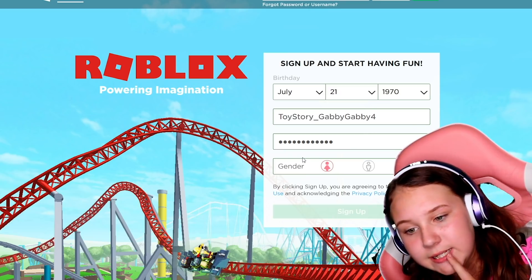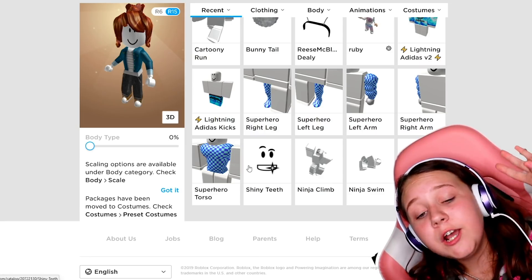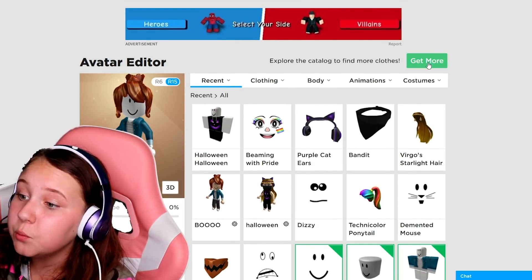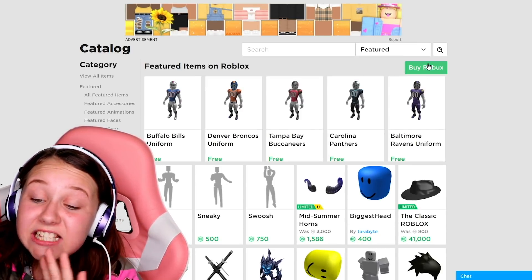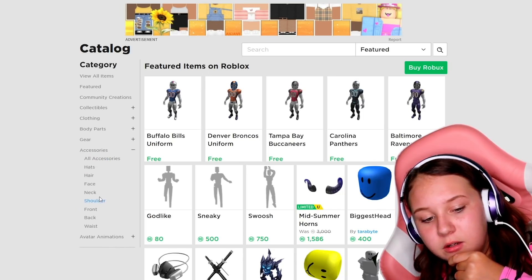We're signing up - all right guys, we have little Miss Gabby Gabby here. So we're gonna go ahead and get some more items for Miss Gabby Gabby, because she needs some clothes. That is not looking like Miss Gabby Gabby at all. What do I start with first? What's gonna be the easiest?